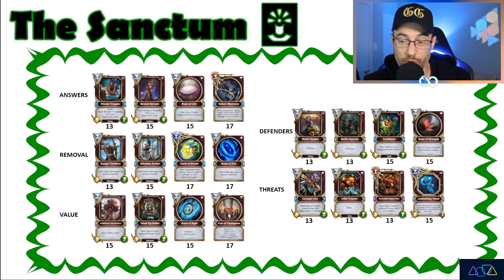You can even heal your god for four if you're in certain matchups where you need that extra health. The Defender's deck is all frontliners, so that's an easy one to memorize — Defender, frontline. However, the Rune of Strength is another card that can be used offensively instead of just defensively. Yes, it gives frontline, but it also gives plus two, plus two to a creature, which is pretty nuts for two mana. So the Rune of Strength is definitely one of the strongest cards in the Sanctum along with the Rune of Fire.